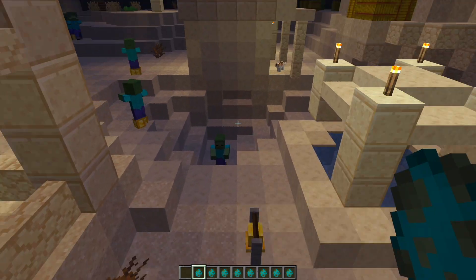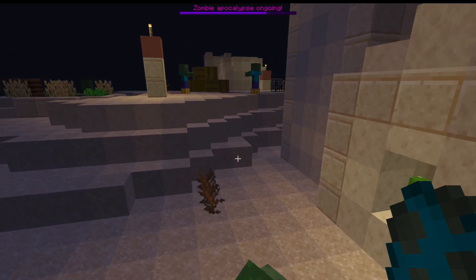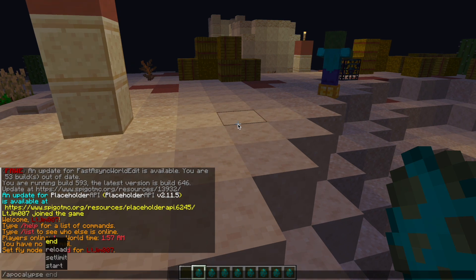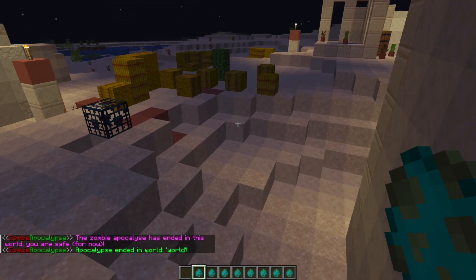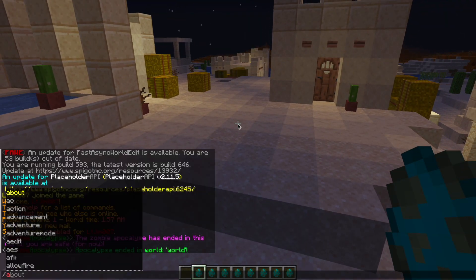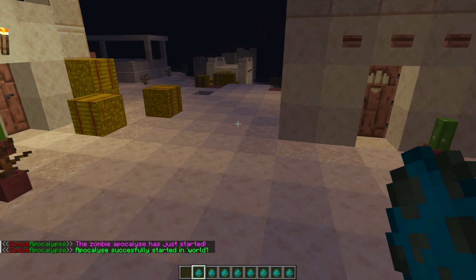You can see here I have an ongoing apocalypse. At the top the boss bar shows how long is left, so you can set the amount of time in minutes. If you don't want it anymore you can do apocalypse end and then the world name, and that's going to end it for that specific world. If you want to start it again you can do apocalypse start and then the world followed by the amount of time, such as a single minute.